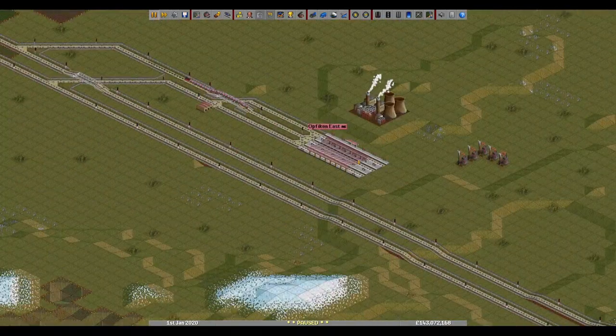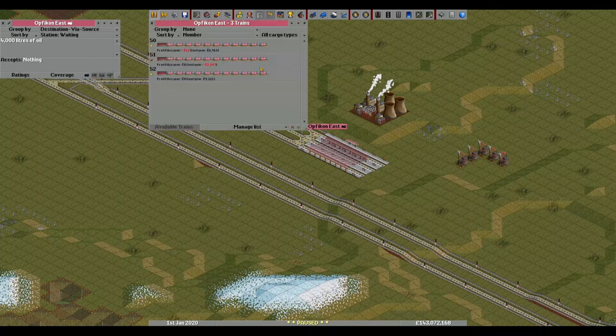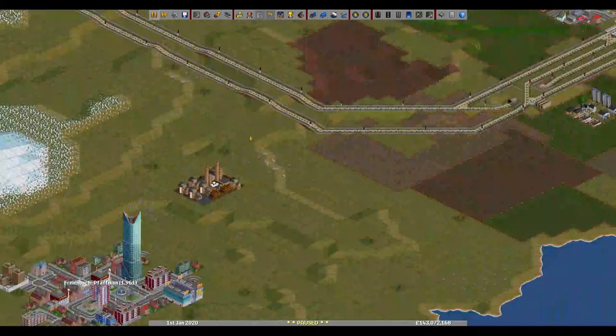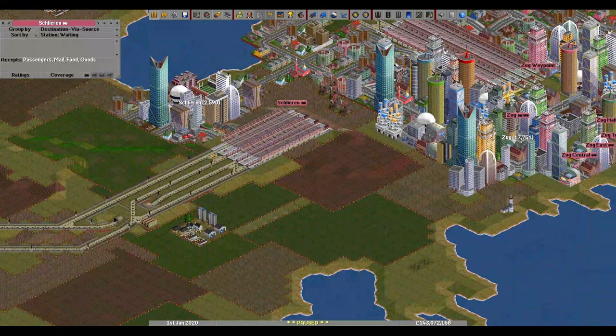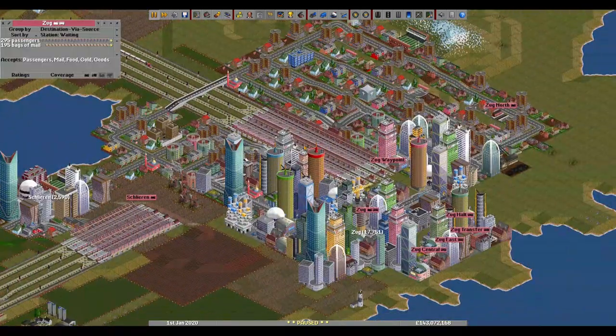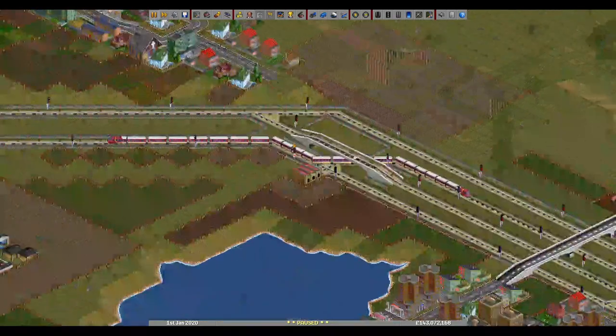Even more coal coming here — no, that's oil pickup. That's more oil and that's the passenger line.